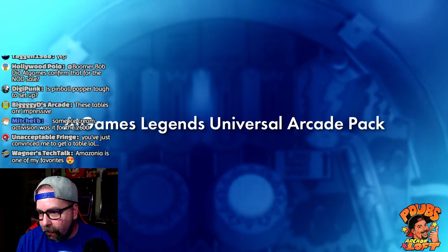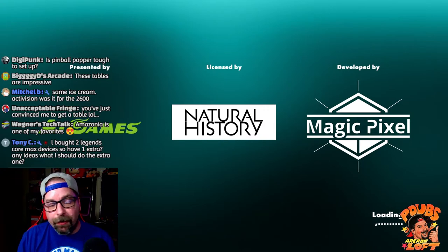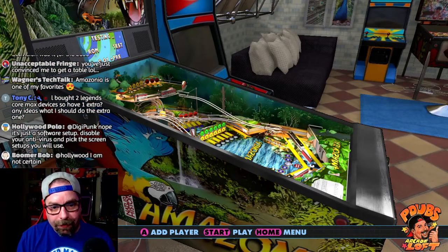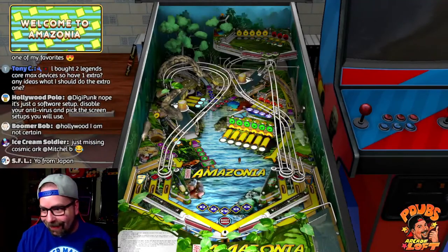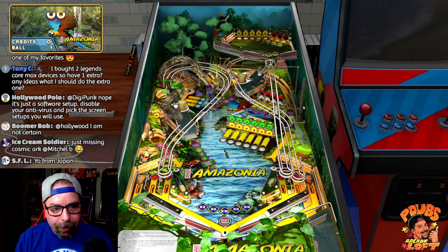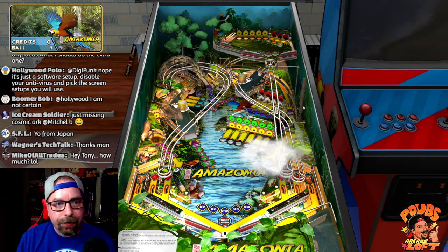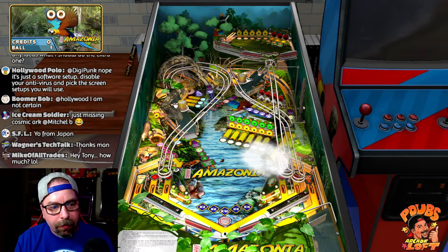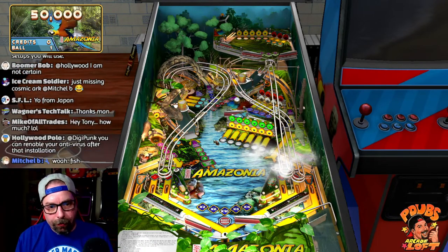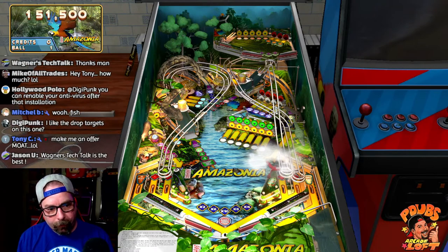Wagner's Tech Talk is here — John knows a ton about VPX, setting up Future Pinball, especially on the AtGames platform. He's done great tutorials on Baller Installer, PinUp Popper, all that stuff. Alright, this is the Amazonian table — bright and colorful. We've got fish jumping everywhere, a snake, an upper level area with three flippers, multiple ramps, and an alligator on the right side moving around. There are flippers all over this thing and birds flying around.